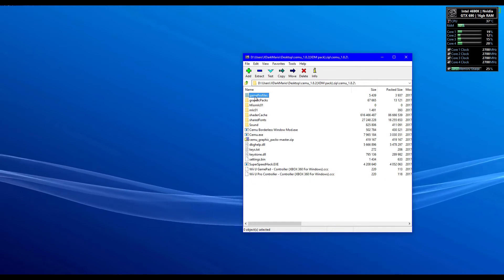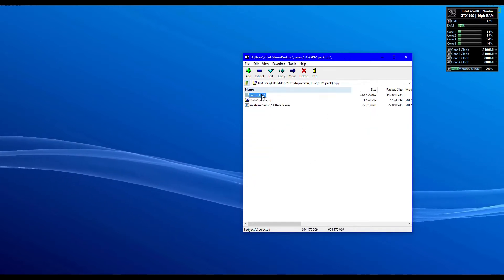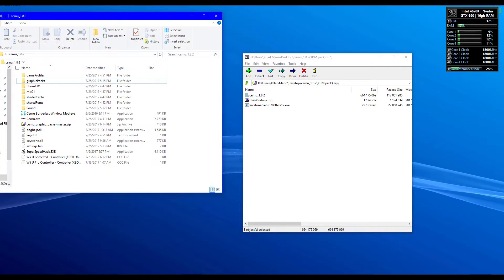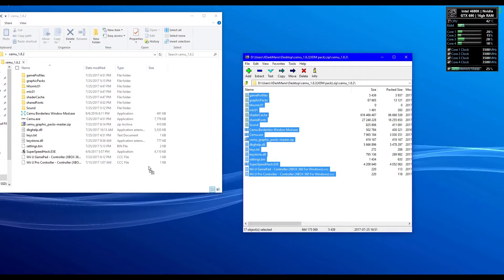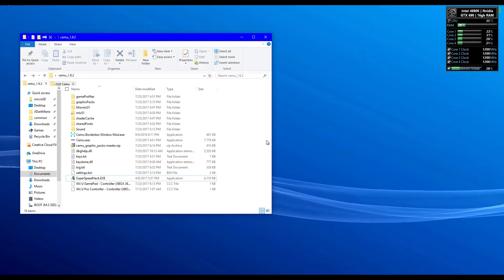Next you will see a CMU folder. If you're setting up for the first time, go ahead and get your Breath of the Wild installed and live life to the fullest. However, if you're wanting to install this to your existing CMU installation that has already been set up, it's recommended to back up your files and overwrite your old files with the ones from my pack.